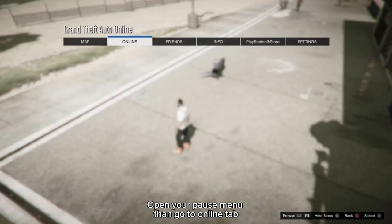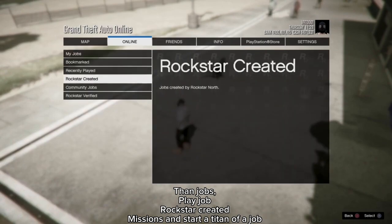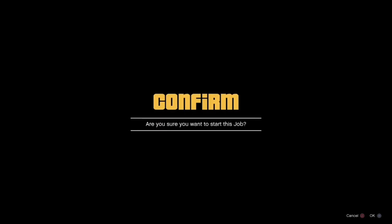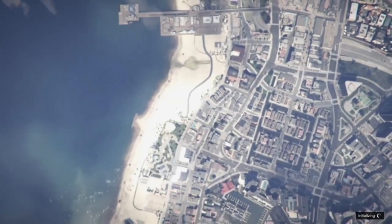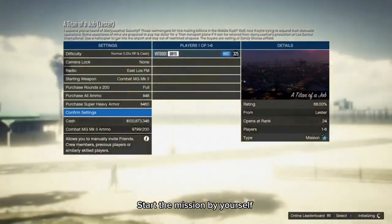Open your pause menu, then go to the online tab, then jobs, play job, Rockstar created missions, and start a Titan of a Job. Start the mission by yourself.